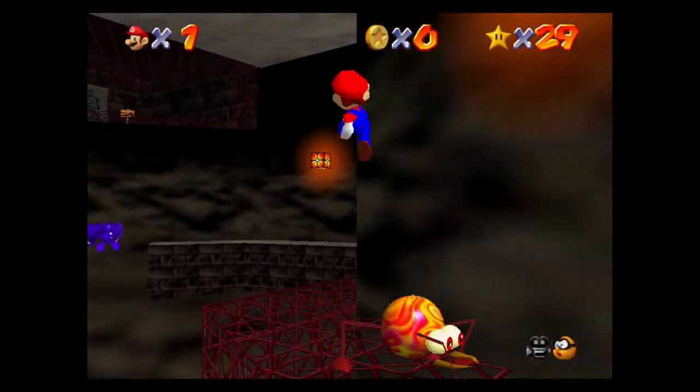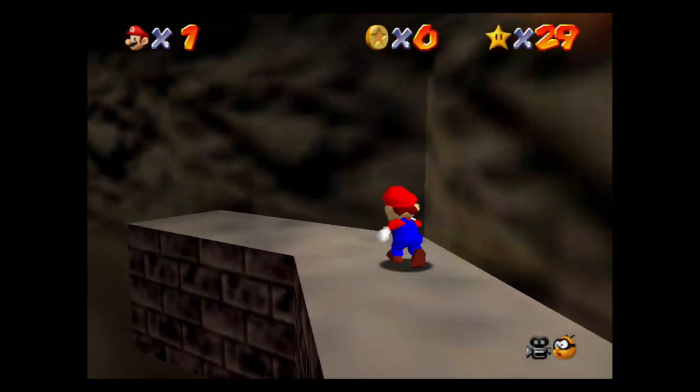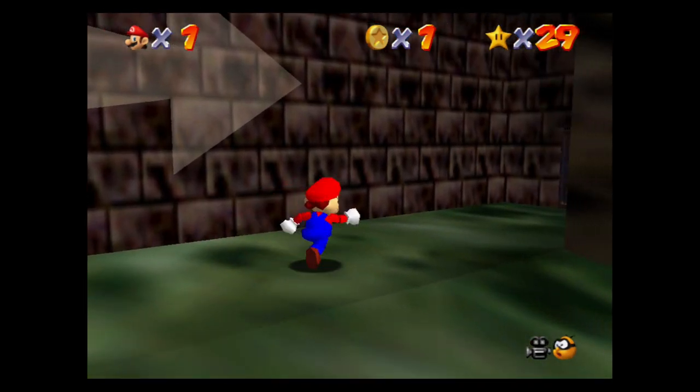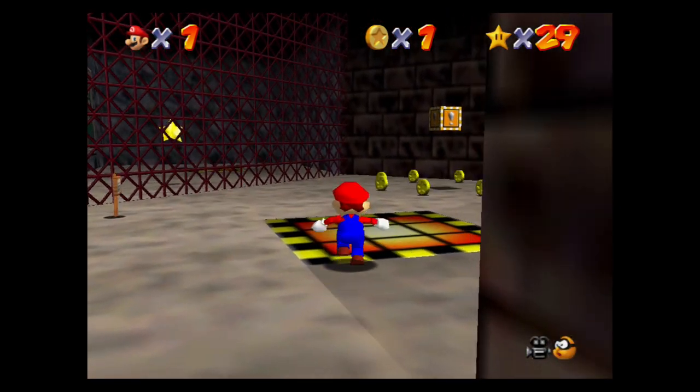So just follow this path, avoid any enemies and boulders. This is kind of a confusing level with a lot of layers — I'll have a walkthrough for it soon and I'll link to it in the description once I do. But keep following along this path. Once you see this arrow, you want to open the metal door, and then hop onto the elevator here.